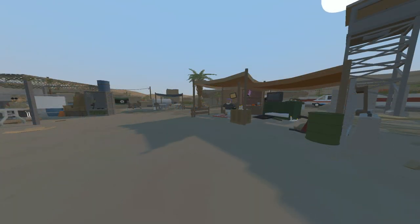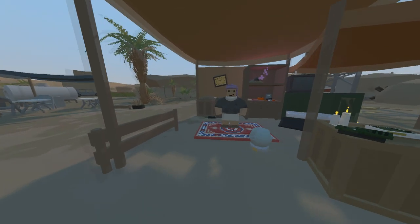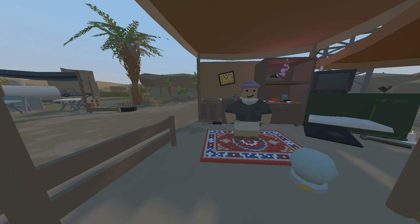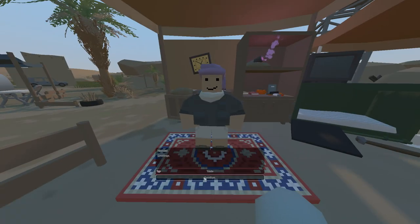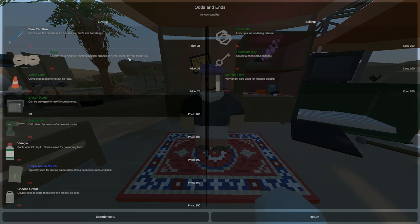Now firstly we come to this NPC. This NPC is called Nomad and this NPC mainly buys various electronic items such as receivers, graphics cards and other miscellaneous items. So let's take a look at what he sells. If you trade him, he can sell you handcuffs, handcuff keys and marking flares.